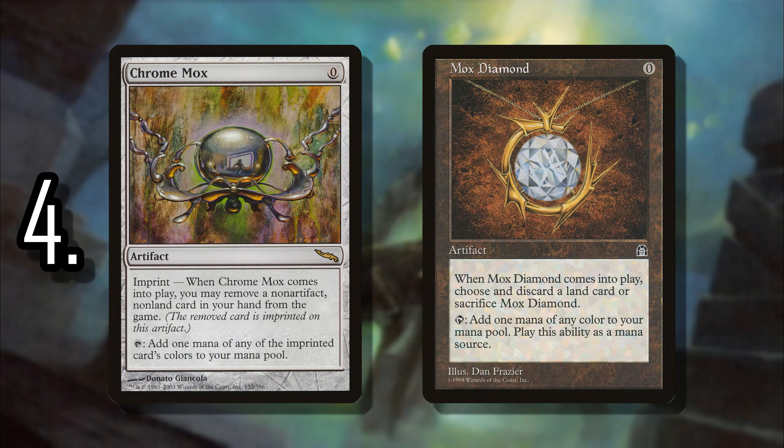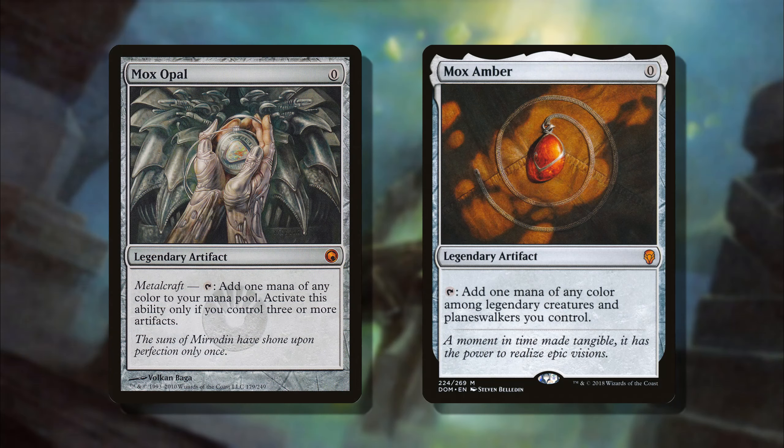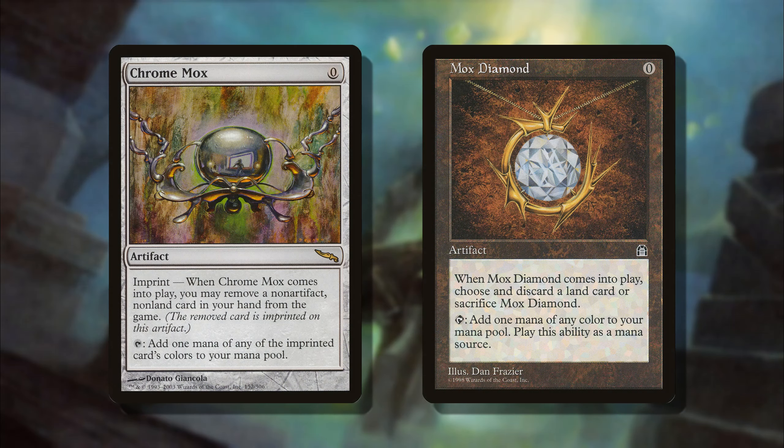And then number 4, we have kind of a tie between Chrome Mox and Mox Diamond. We can also throw a nod to Mox Opal and maybe even Mox Amber, but these Moxen that are legal in the commander format are at a very similar power level. You do have to get rid of one card from your hand, even though Chrome Mox is significantly cheaper — Mox Diamond is easily over $500 now. Chrome Mox might actually be the better of the two; saying goodbye to a non-land card in your hand is sometimes better than getting rid of a land. It's open to interpretation depending on what you fear more, but they are still very close.